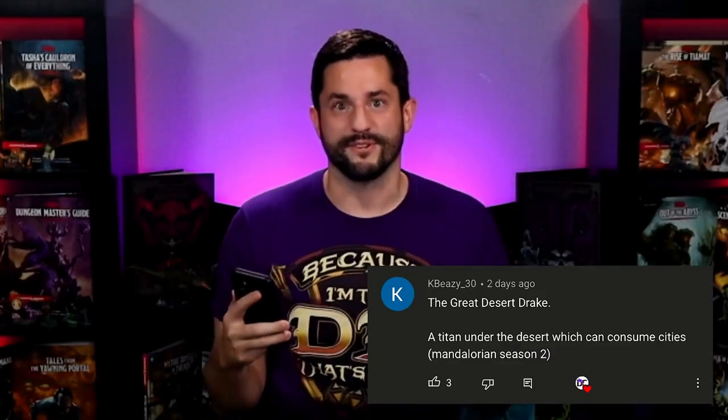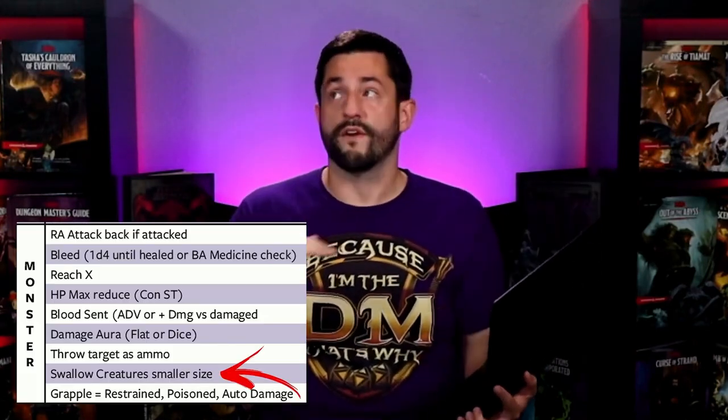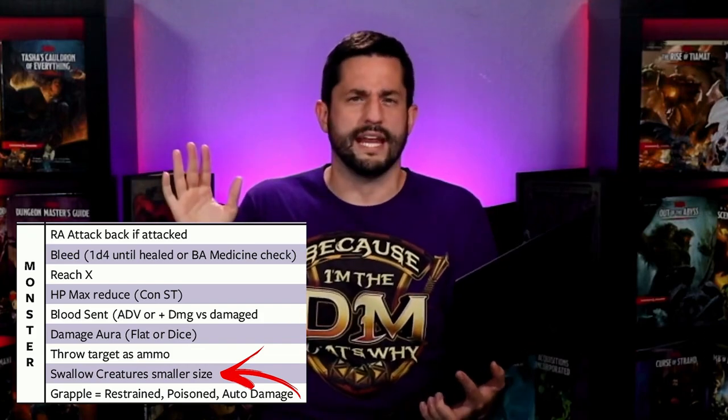Now to the comments. KBZ wants to see the Great Desert Drake from The Mandalorian. I've got my PDF pulled up right here. The first thing my eyes went to is monster and strength — I'd also give this thing Tremor Scents because it burrows through the ground. Under monster offense: swallow a creature. For sure this thing would be able to swallow. I have a whole swallow mechanic where any creature inside has to deal a certain amount of damage to trigger a constitution saving throw to be regurgitated, or friends on the outside could deal higher damage to a certain spot, maybe at disadvantage. There'd also be acid damage happening to the player inside the stomach every round.